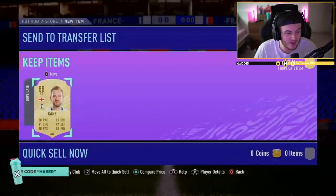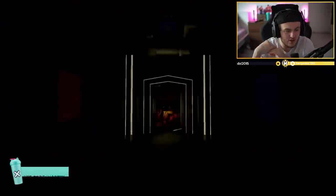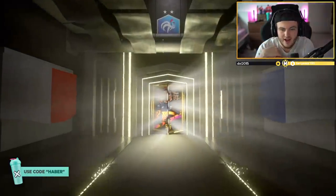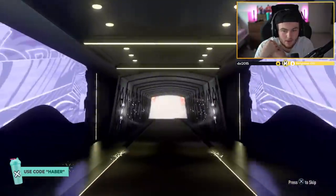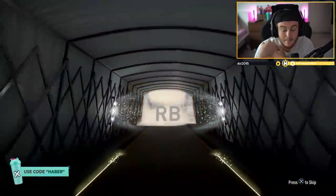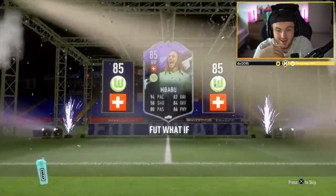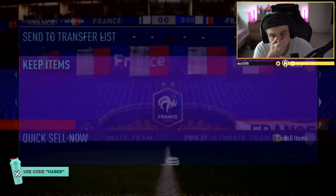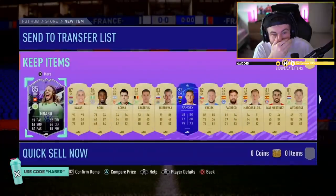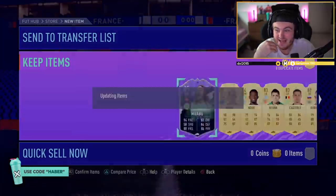That is absolutely quality. 81+ and then 82+ as well. De Stegen 120k apparently, and KDB 150k - that's solid. And what player in the 81+ now? It's going to be Mbappe! No way! Oh my word. Ryan has got a red-list count - Ryan is on the red list. Mbappe, 500k player right there. Cheeky little Keylor Navas - not bad. We'll take that. That is fantastic.